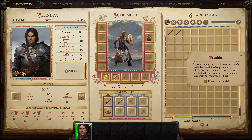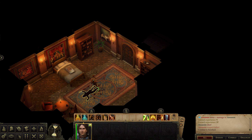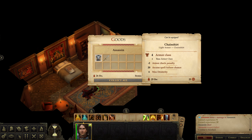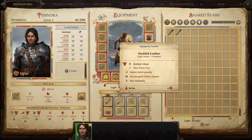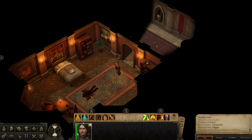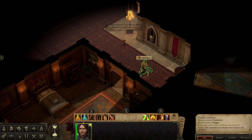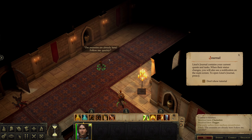You can interact with various objects such as the bodies of dead opponents by clicking on them. Interactive objects are highlighted when you hold Tab. What do you have, my friend? Chain shirt - I've got light armor. I guess I'll just pick it up. The assassins are already here - follow me quick. I want to look around though.